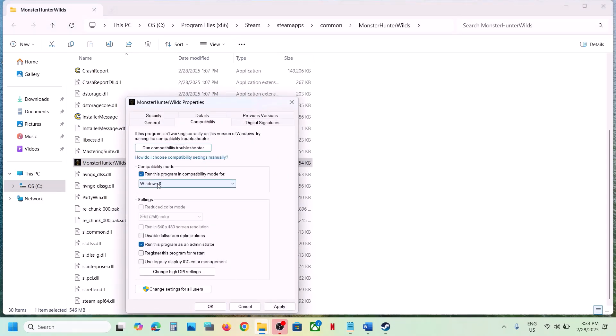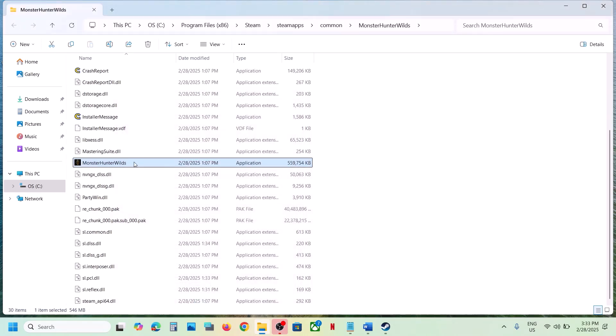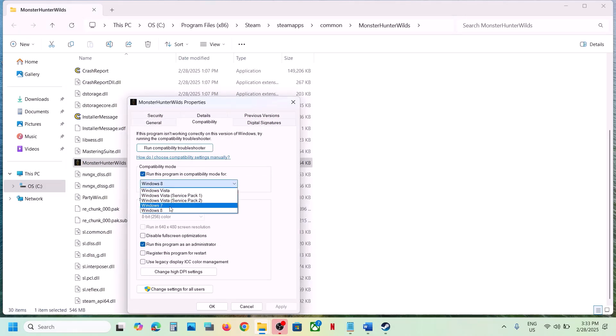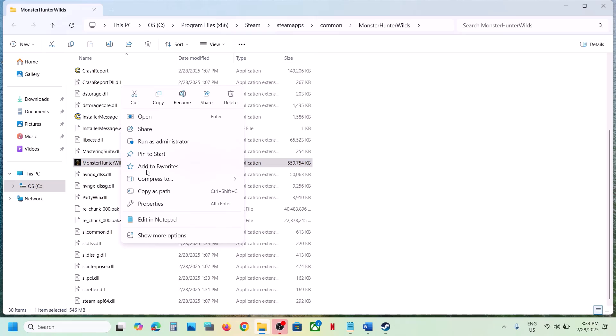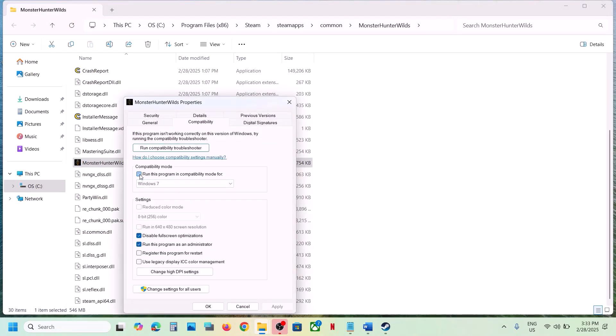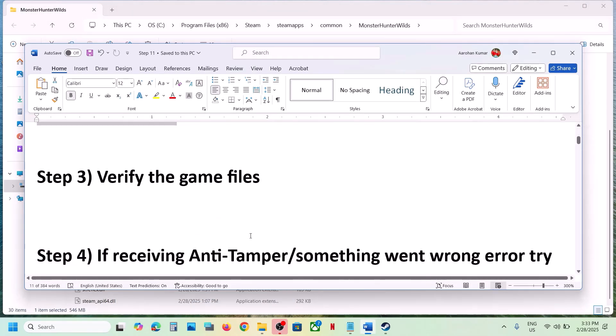If that does not work, go to Properties again and this time put a check on compatibility mode — select Windows 8, hit Apply, click OK, launch the game and check. Still not working? Select Windows 7 instead, hit Apply, click OK, launch the game and check. Still not working? Put a check on 'Disable full screen optimizations', hit Apply, click OK, launch the game and check. If none of these work, uncheck all those boxes and follow the next step.